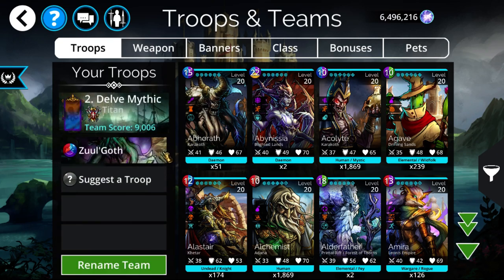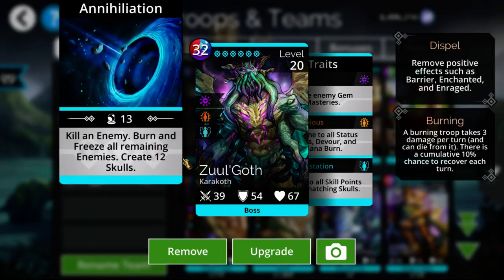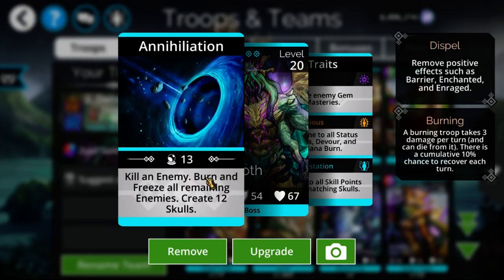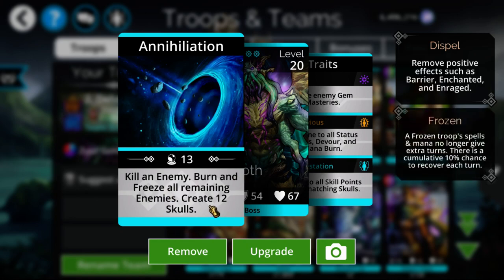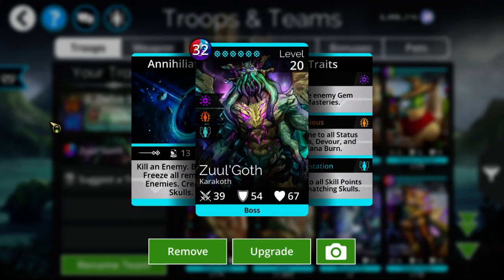Next is Zogoth, who is really good for instant-killing everything in delves. You get not only an instant kill that hits through barriers, but you also burn and freeze all enemies so they can't get extra turns. You also get 12 skulls, which is likely enough for an extra turn. Zogoth does have the highest mana cost in the game and is the hardest troop to craft, but he is the most meta option in some specific delves.